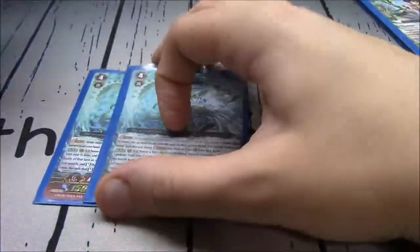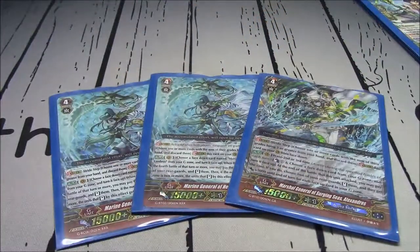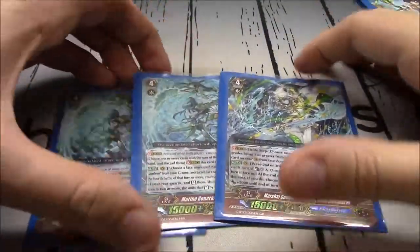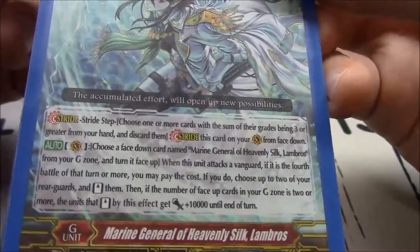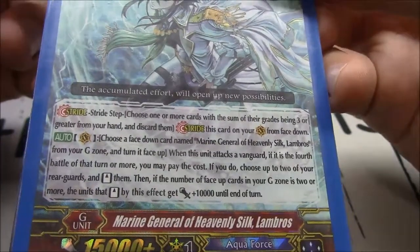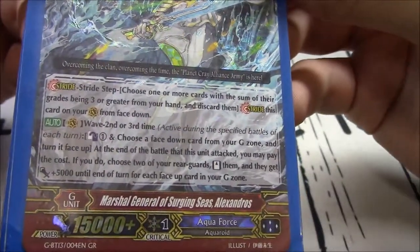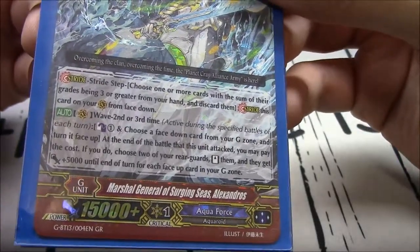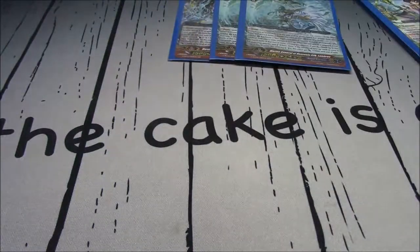Lock against Maelstrom is brutal - if your gimmick fails you, it fails hard. 1 copy of Alexandros and 2 copies of Lambros. Lambros: when he attacks, flip up a Marine General of Heavenly Silk, Lambros from your G-Zone. If it's the fourth battle or more, stand up to two rear guards; if two or more face-up in G-Zone, those units gain 10k. Alexandros at wave 2 or 3: Counterblast 1, flip a face-down G-Zone card. At end of battle, stand two rear guards and they gain 5k for each face-up card in your G-Zone until end of turn. Useful, but not what the deck is about.